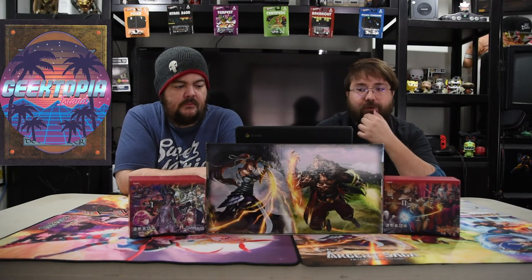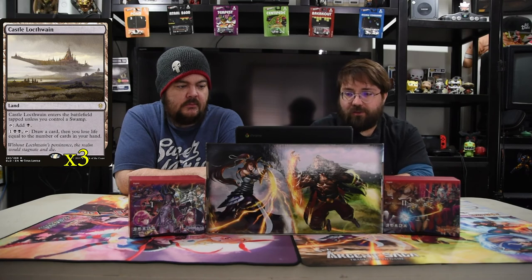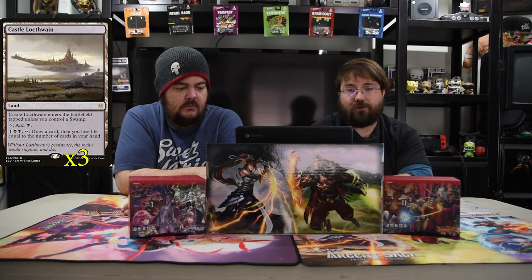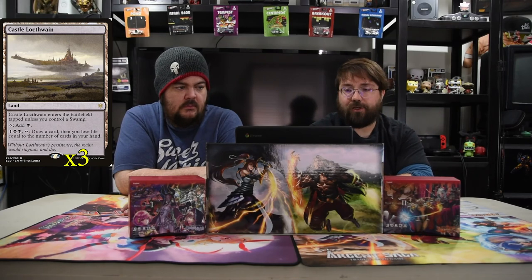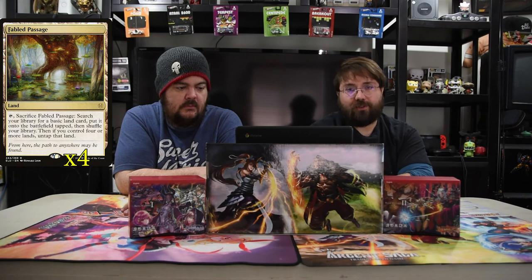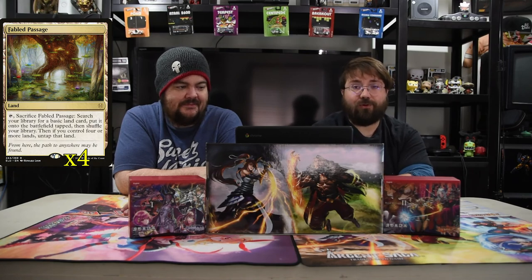For lands, we have Castle Locthwain, a swamp land where you can pay one, two black, tap to draw a card and lose life equal to the number of cards in your hand. That can help boost your guy up for a win. I'm also running Fabled Passage with basic mountains and swamps. That's essentially the deck — the decklist will be down below.